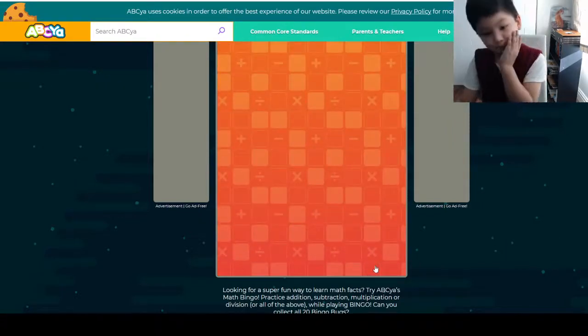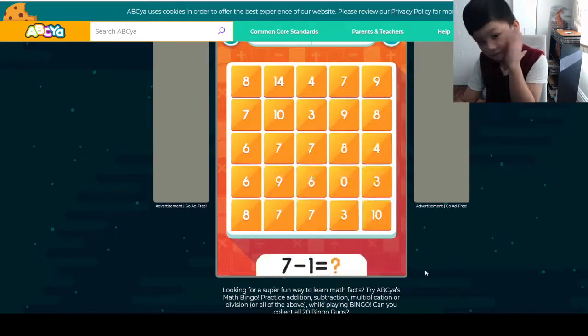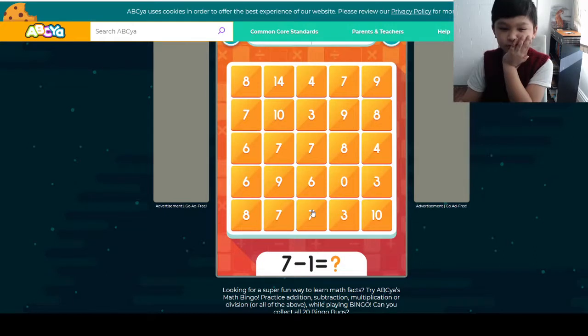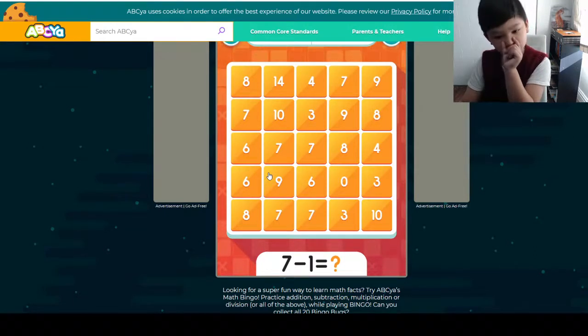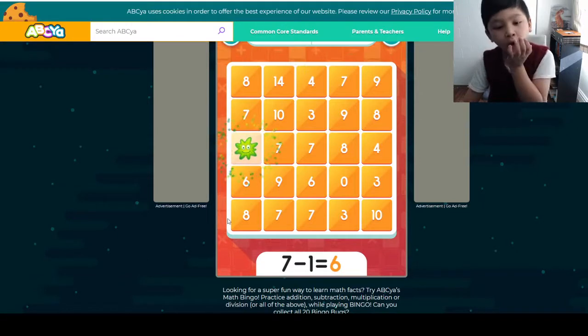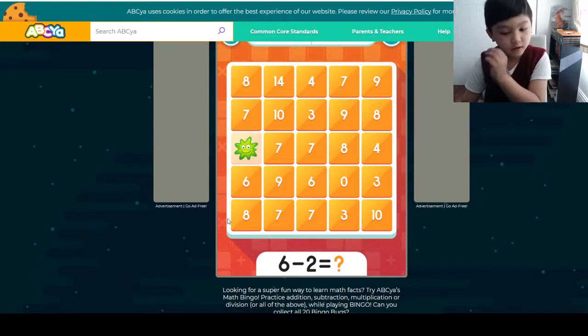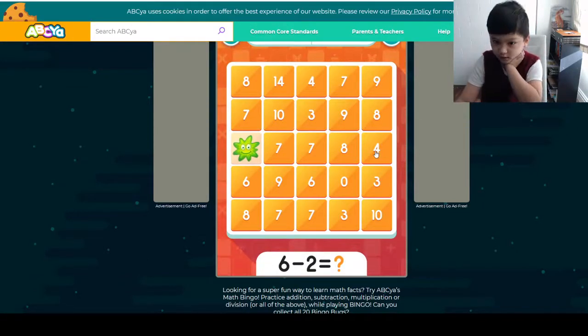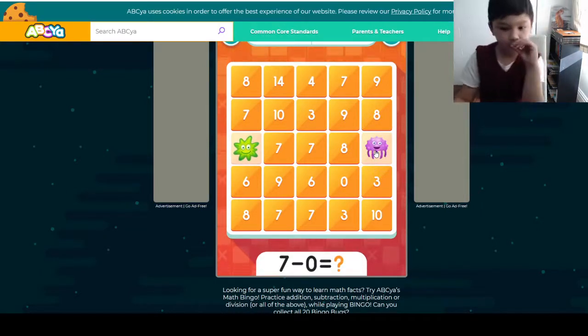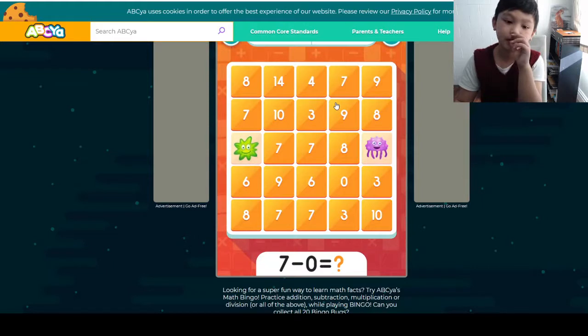Okay guys! So, 7 minus 1 — take 1 away — it's 6. So 6 minus 2 is 4. 7 minus 0 has to, of course, again, still be 7.